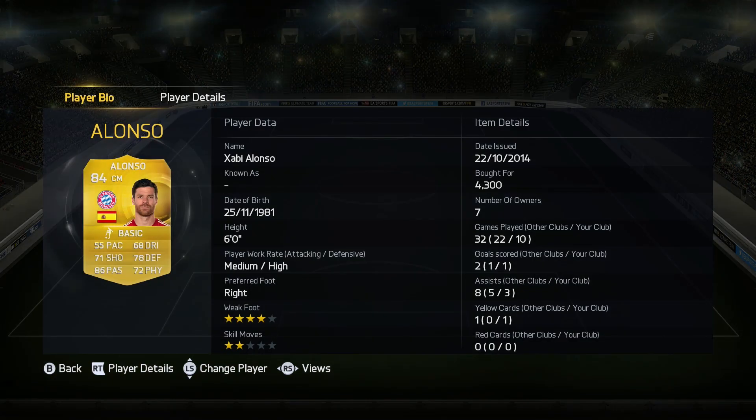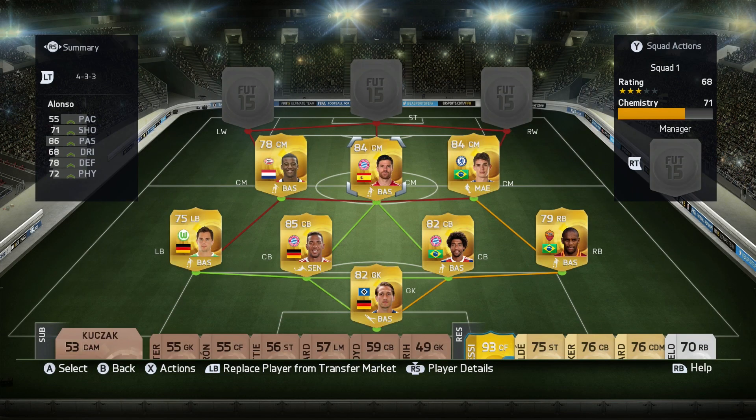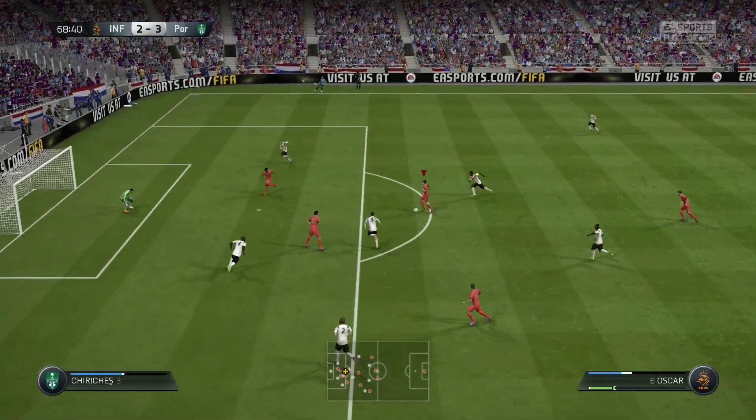Finally in the centre mid position, we've got Xabi Alonso, who's got such amazing passing — 86 passing on the card. I paid 4.3k for him, and he got me one goal and three assists in 10 games. His passing — he can switch it all across the field — and his free kicks are really good as well. I actually managed to score a couple with him.